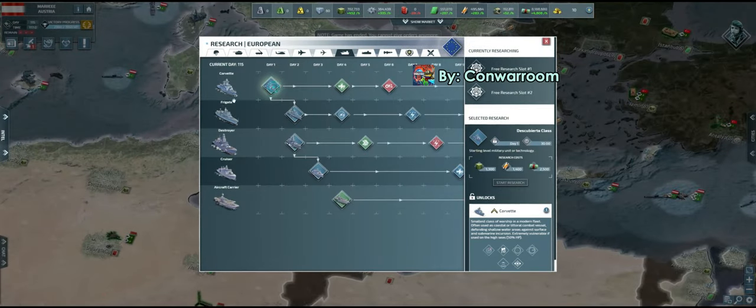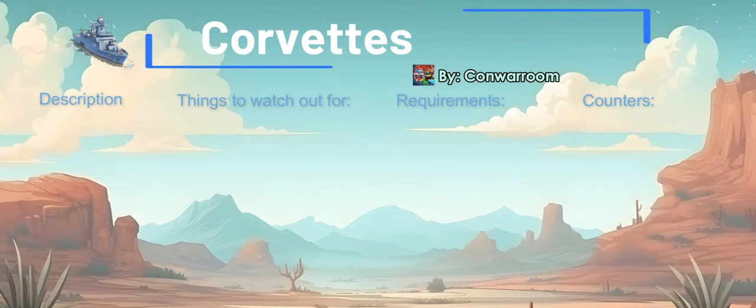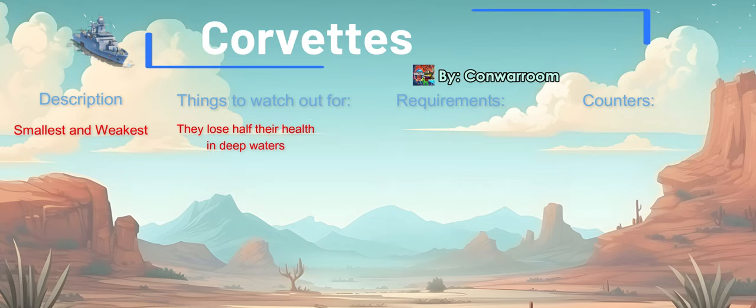We will first start talking about corvettes. Corvettes are the smallest and weakest naval units. However, it's ideal as an inexpensive beginner in coastal protection. Corvettes stand out because they're the only ships built using supplies and electronics, making them a great choice if you're rich in supplies but short on components. It's crucial to remember that corvettes have a significant weakness — they lose half of their health in the open ocean, making them vulnerable in deep sea battles.